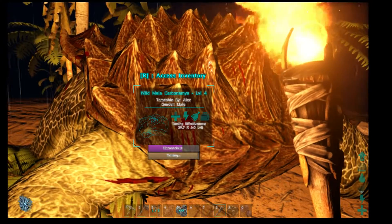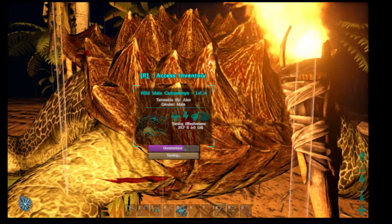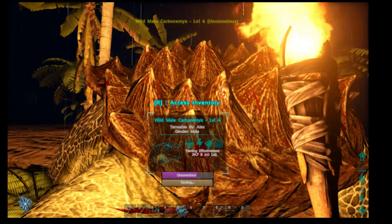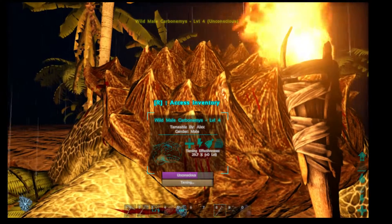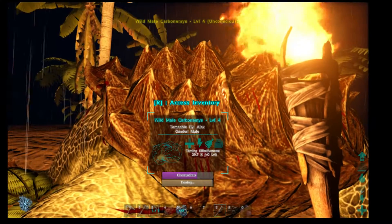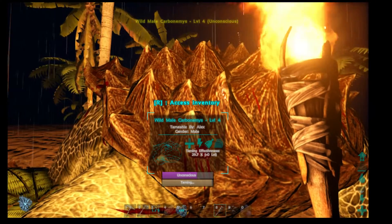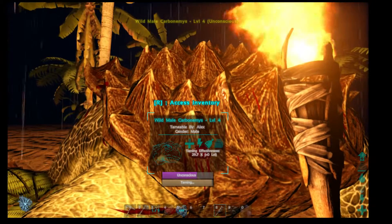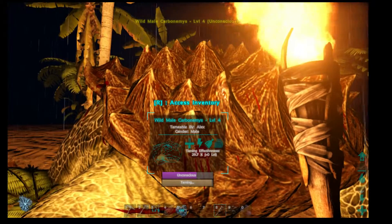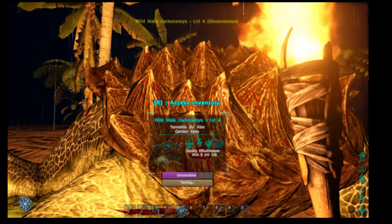Let's talk about my base. It's over there — really small and looks ugly. But I'm planning on building a really big castle, maybe out of stone. Most castles are made of stone so yeah, I'll have a big stone castle.